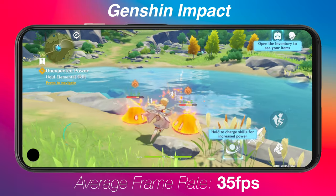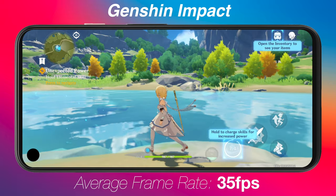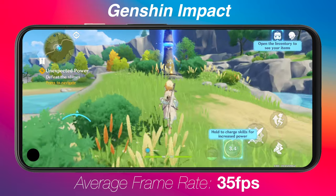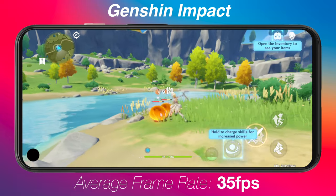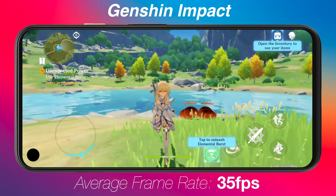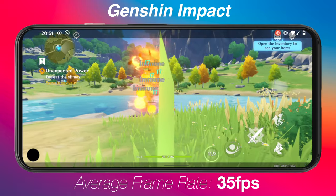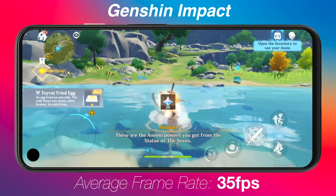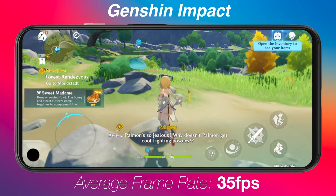Genshin Impact is quickly becoming one of my favourite mobile games for the gameplay, story, and amazing visuals — it's basically like playing an anime on your mobile device. Keep in mind this is a really heavy game in regards to GPU and graphics performance, so on the Pixel 5 I was averaging around 35 frames per second. That's nowhere near 60 or 90 frames, but in general it still played quite well — there wasn't really any slowdown or jitters in the actual gameplay, the framerate was just a little bit slower.